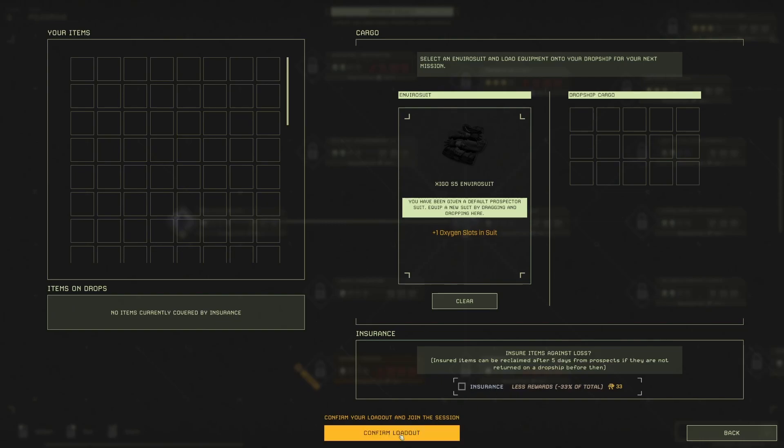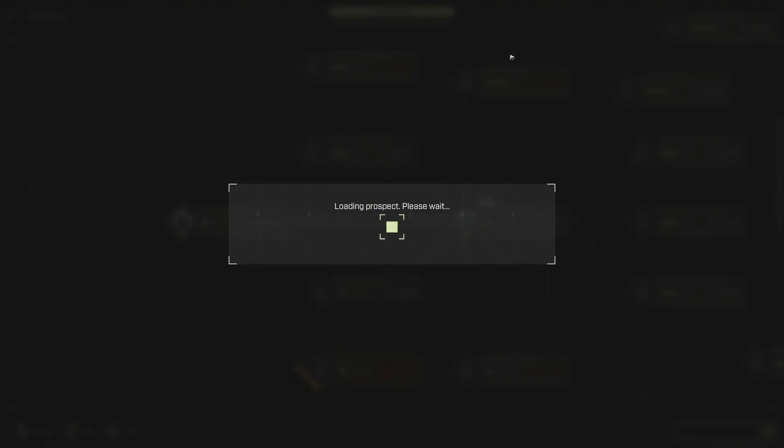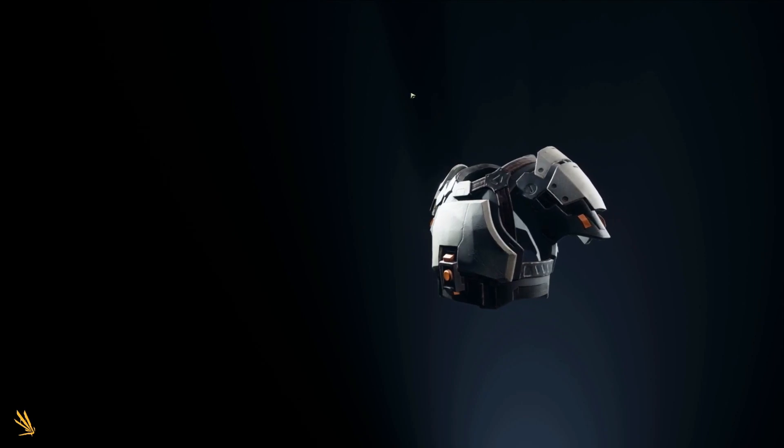We won't insure anything because we don't have anything to insure. We'll switch that to private and here we go — see if we can at least get set up and get a base going.